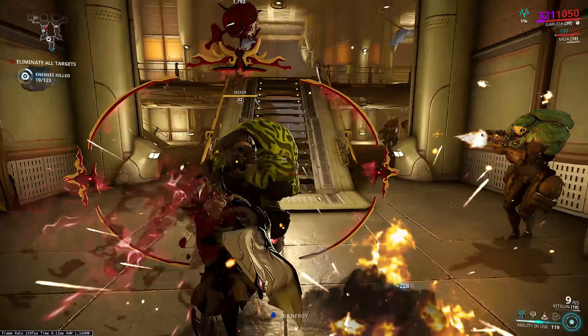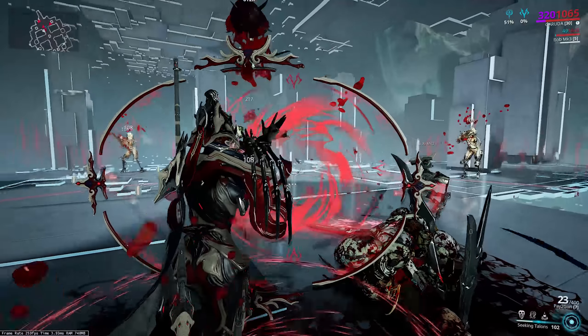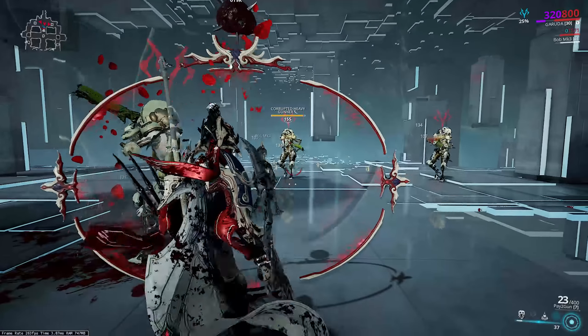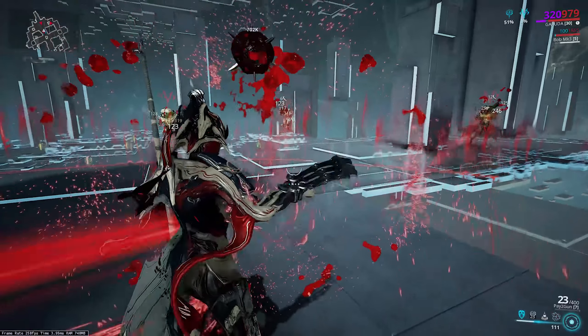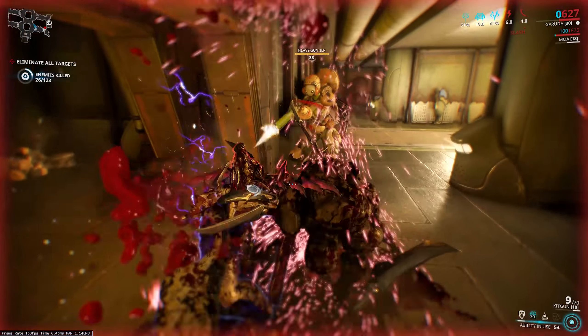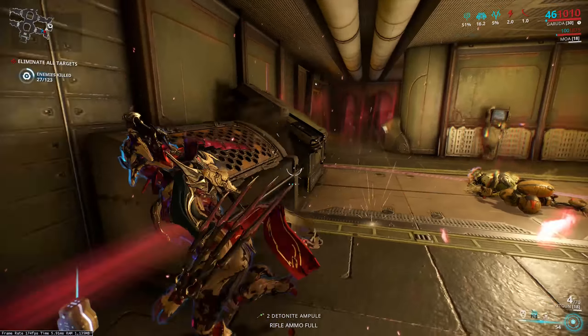Her fourth ability, Seeking Talons, is so much fun. Garuda holds the ability key, summoning talons that hit everything in the reticule shown on screen. The longer you hold, the more energy used and the larger the area. Each talon deals 150 damage over time with a 50% chance to proc slash. Anything that isn't dead gets marked with her symbol, and the next hit on them also has a chance to proc slash — ticking for the amount of the hit. Combined with a high-damage weapon or the dread heart, this is one of the best scaling damage abilities in the game.